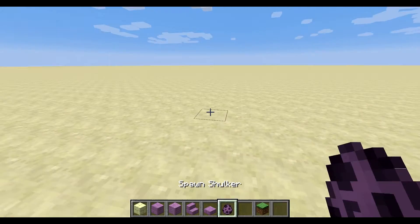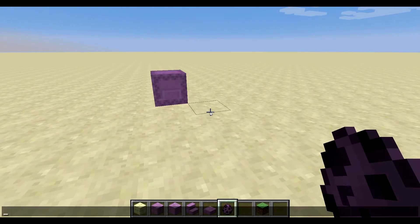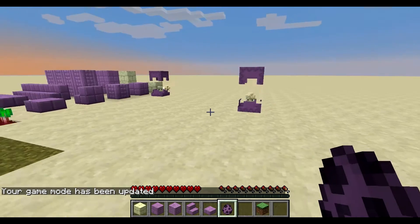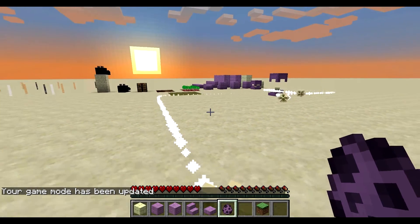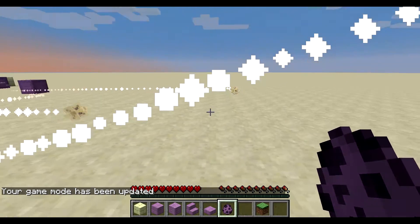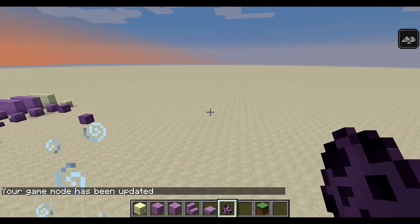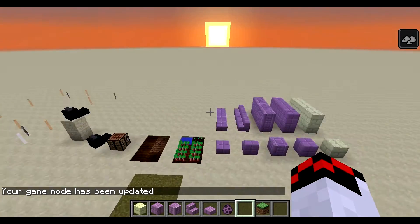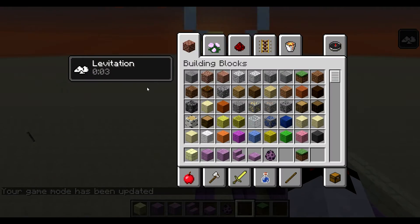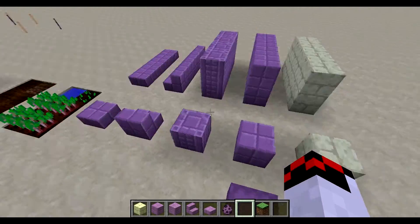We also have a new mob called the shulker. If I attack it – let's switch to game mode zero – you can see they're going to shoot these little homing projectiles at me. They missed, but these won't. It makes you start floating up into the sky. That is a pretty cool effect – we now have the levitation status effect, as you can see in the upper right-hand corner with the potion effects display.